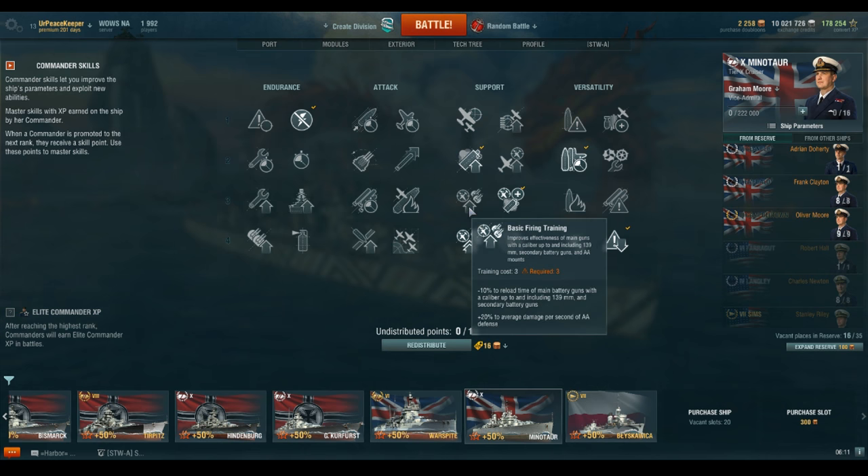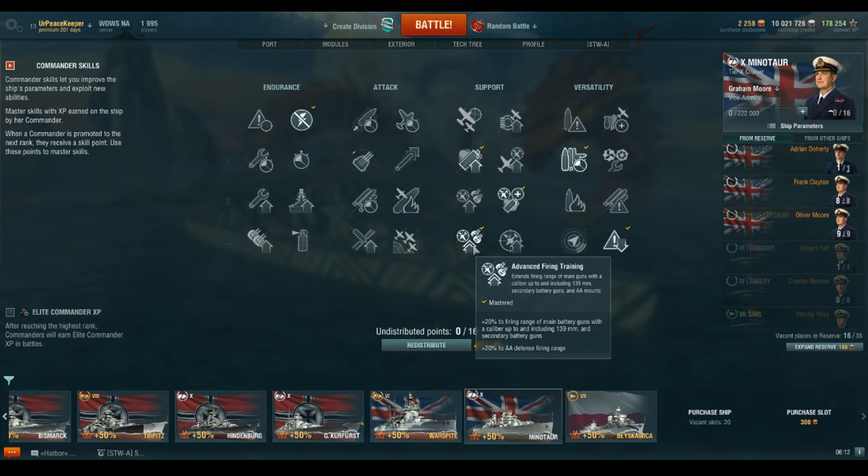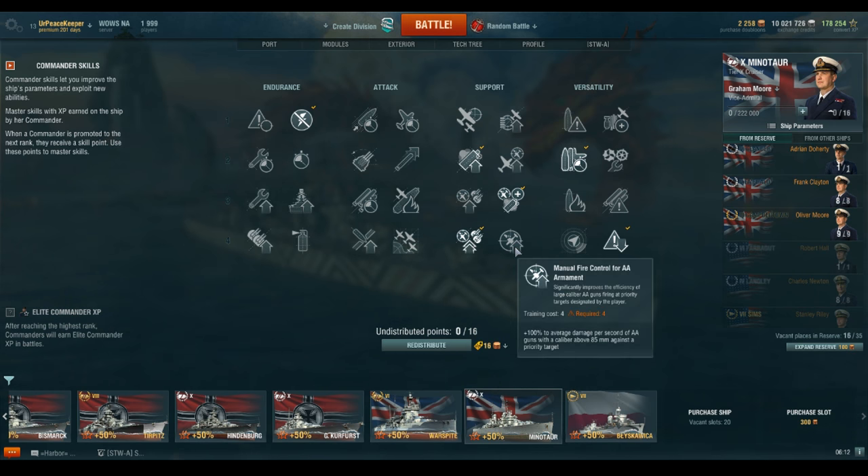From there, I'm going to go to Basic Firing Training, which is going to increase the damage per second of all of our AA guns by 20%. Then Advanced Firing Training, which increases the range of all of our anti-aircraft guns by 20%. Then Manual Fire Control for AA, which is going to double our DPS of our 85mm or higher anti-aircraft guns. That is specifically important for the Minotaur and Neptune with those 6-inch dual-purpose guns, but the 4-inch guns at the lower tiers benefit from this as well.